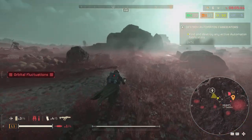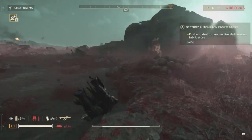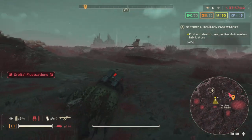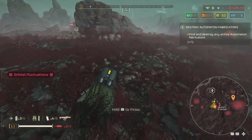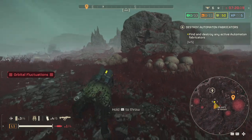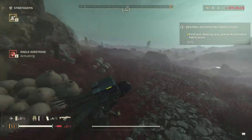So one more fabricator and we are good to go. Seek out the small one here. There are some patrols ahead so you have to be fast — throw the airstrike and run for it.